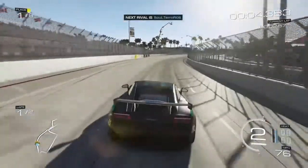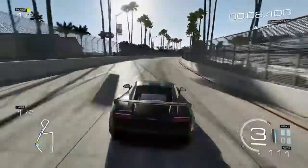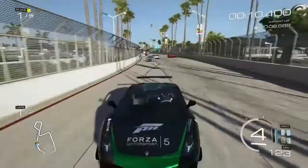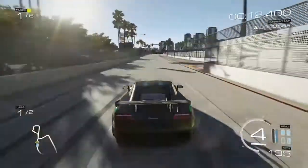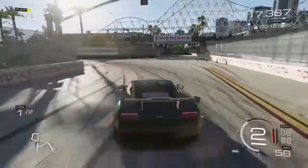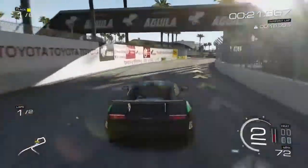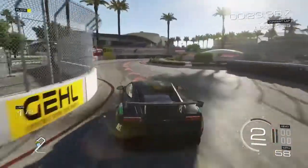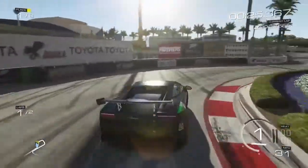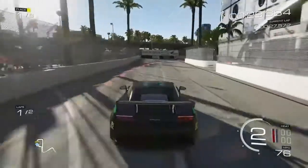If I can get enough distance, the excellent launch of the Superleggera Gallardo will get me to the first turn before I get hit. I raced this a couple of times — once in a B-Class Chevelle, which I got hit, then a Ferrari 312 TR, which I got hit. I didn't get hit that time because the Gallardo smokes ass off the line.